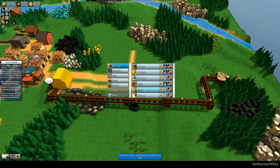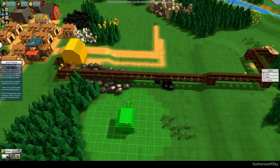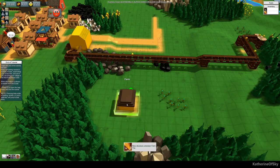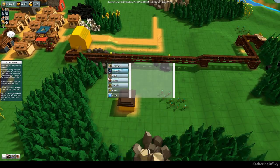Okay, we can build a farm — yes! It produces grain, enhanced by nearby farm tiles. Let's go ahead and build it here. This is actually a very nice space for this. Okay, farm tiles — now let's see what a farm tile involves.